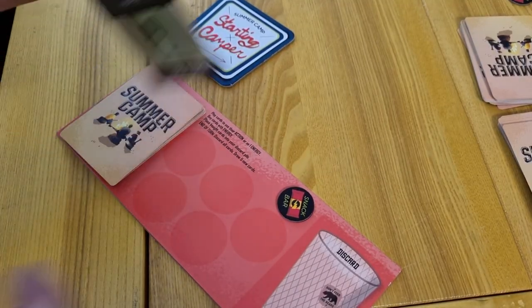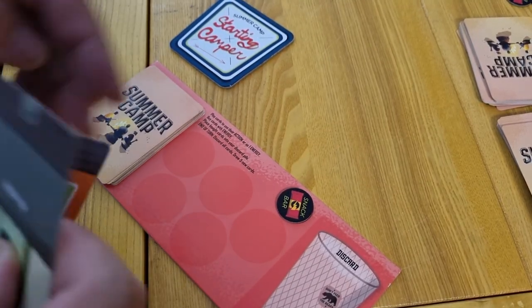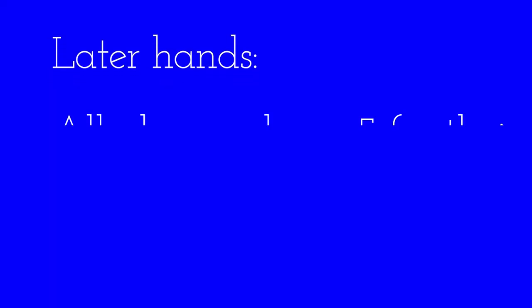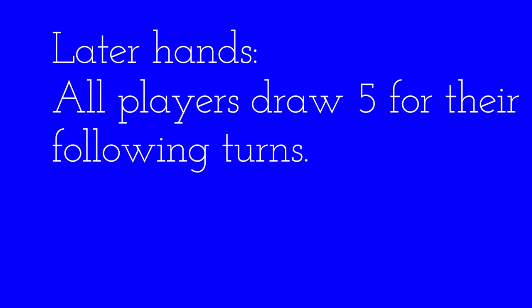The starting player will draw three cards from their pile into their hand. The player to their left will draw four cards. If there are three players, the next person draws five cards, and if there are four players, the last person draws six cards. These are just the starting draw hands. For each additional turn during the game, all players will draw five cards at the start of their next turn.